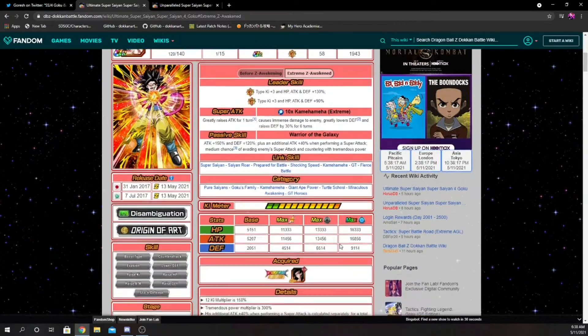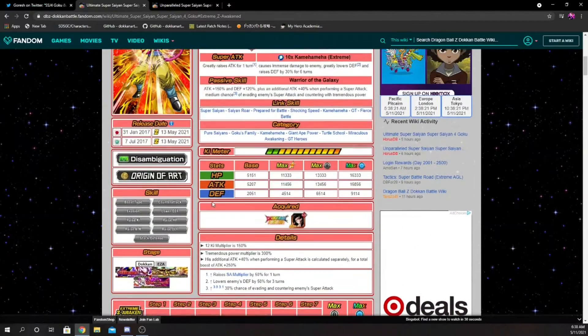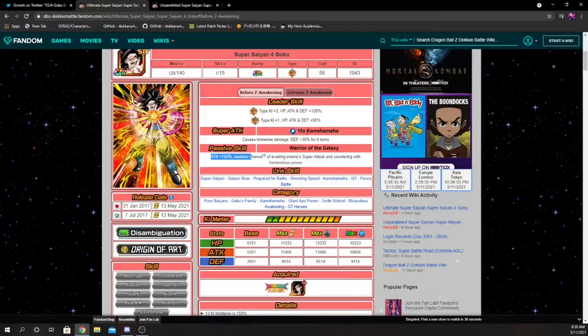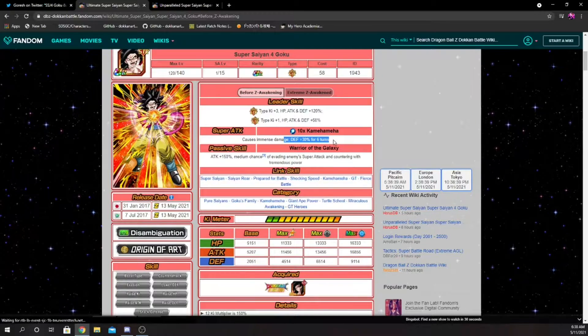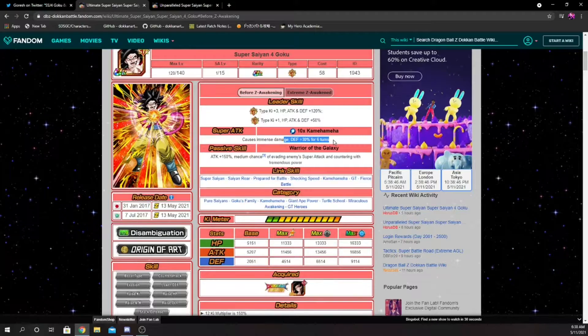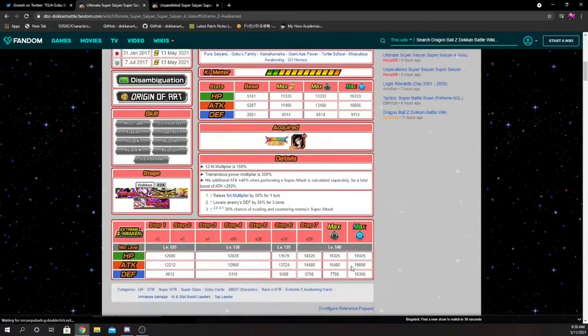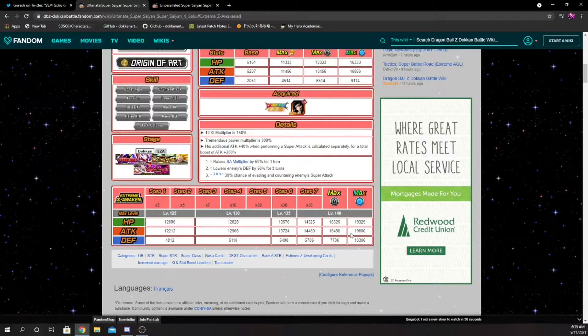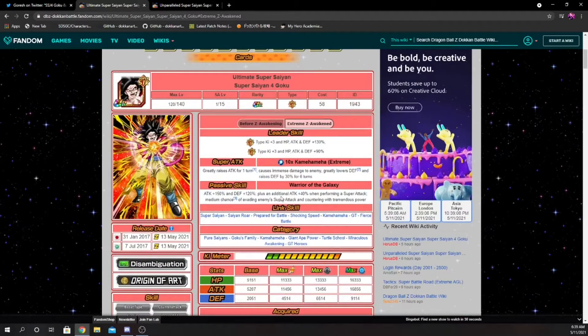With 120% defense at the start of turn and 10,000 to his defensive stats, this Goku is extremely good. The Super Saiyan 4s didn't really need a whole lot added to them — really all they needed was defense slapped on and they would have already been super good. This effect is super powerful: raising defense for six turns is super super good, and he has almost 20,000 to attack, which is LR level.